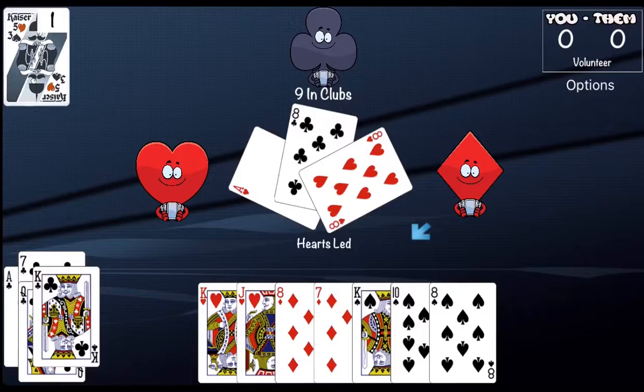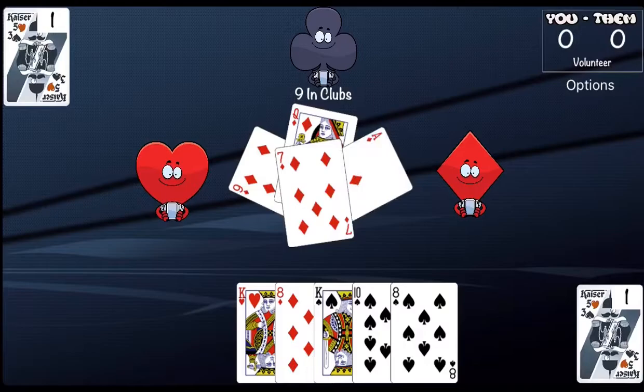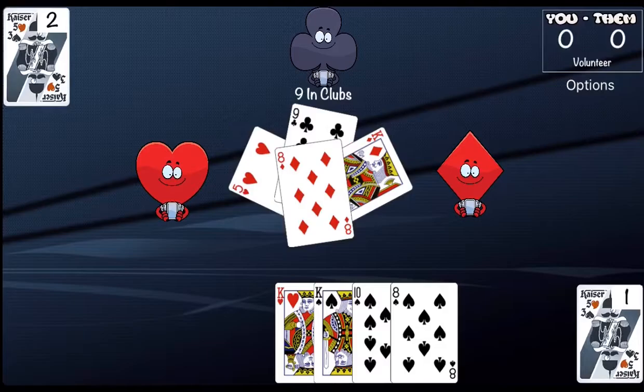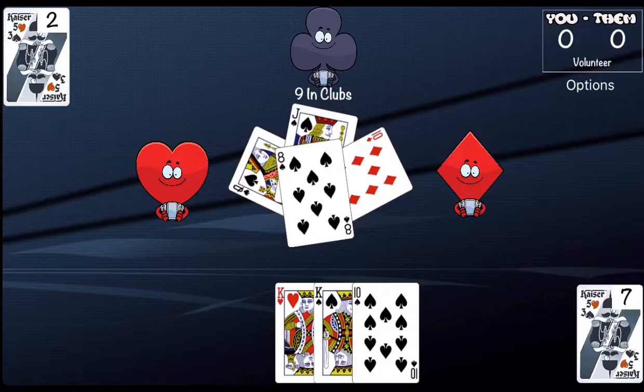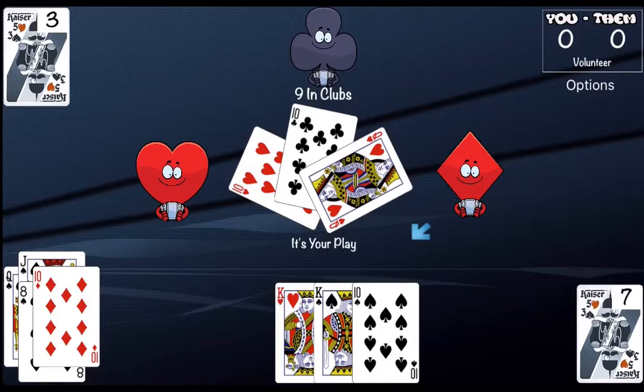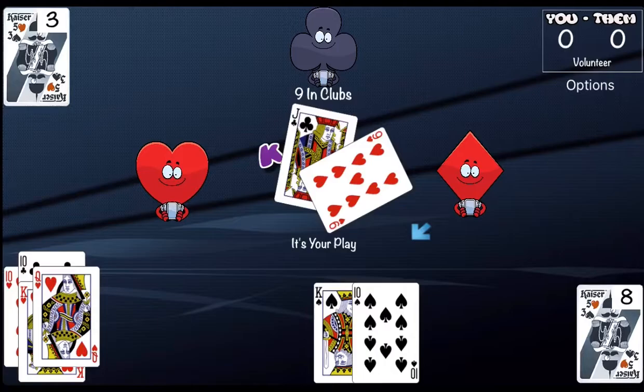Ace of hearts was led — I'll play my lowest ranking heart, which is my jack of hearts. Queen of diamonds was led — I'll play my lowest ranking diamond, which is my seven of diamonds. King of diamonds was led — I'll play my eight of diamonds. Jack of spades was led — I'll play my lowest spade, my eight of spades. Hearts were led so I'll play my king of hearts, as standard trick-taking rules apply. Jack of clubs was led — I'll play my ten of spades.